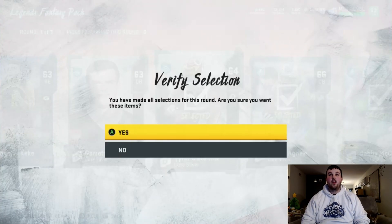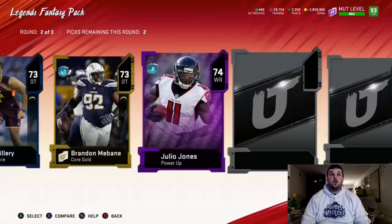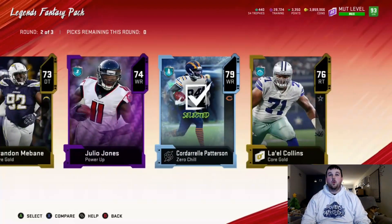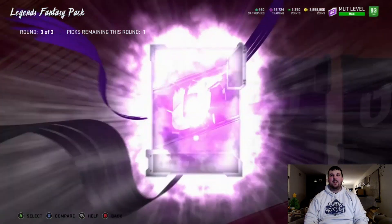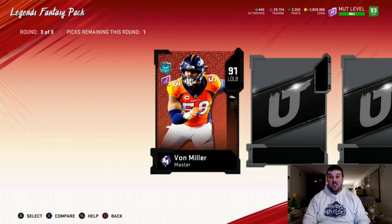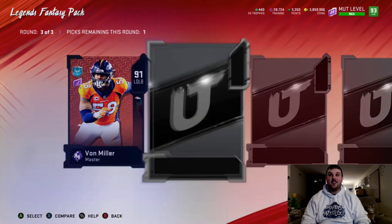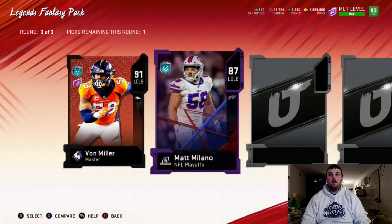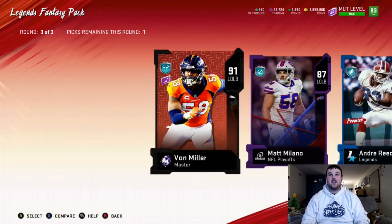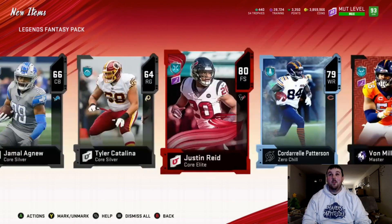We scoop up the highest overall silvers, then in the middle round we start off with a core elite 80 Justin Reed, a Julio Jones power-up, and a zero chill card 79 Cordero Patterson. Then — what's this? A 91 Master Von Miller! I've never seen that animation before — that was wonky. I'll take that Von Miller card. Big pull, followed by an 87 Matt Milano, 87 Andre Reed, and 87 Randall Cunningham. We're definitely taking that Von Miller Master card.